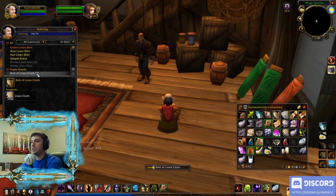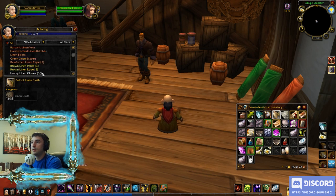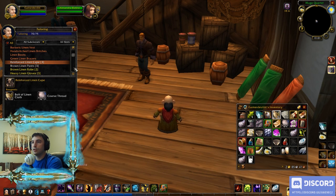This bolt is gray, so I'm not going to level off of it — gray means my character doesn't get any better doing it. But now I can create three Reinforced Linen Capes using the bolts I just made and the coarse thread I purchased.